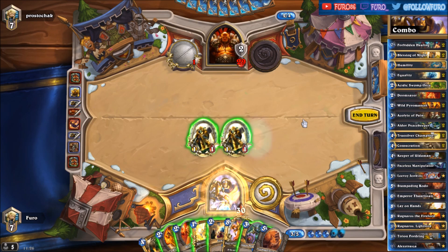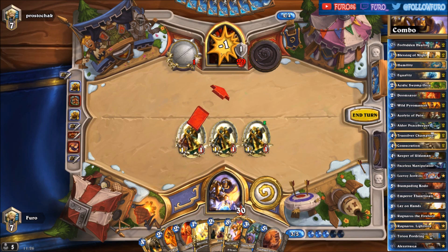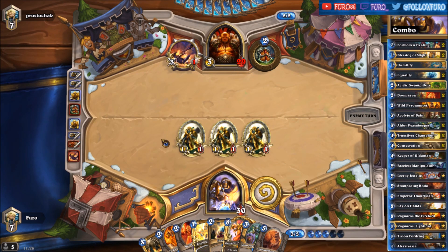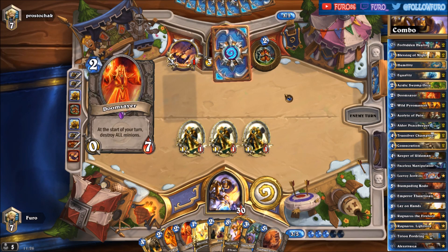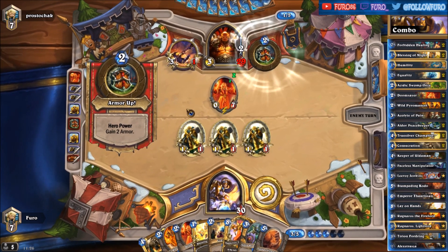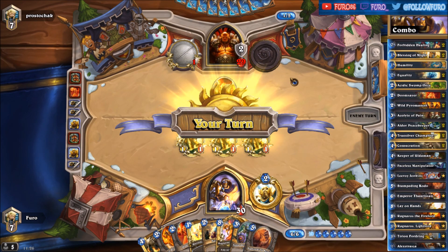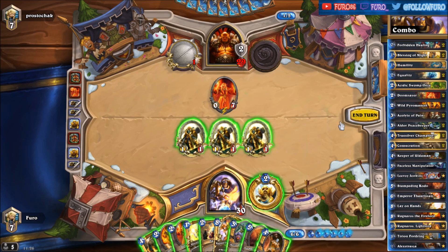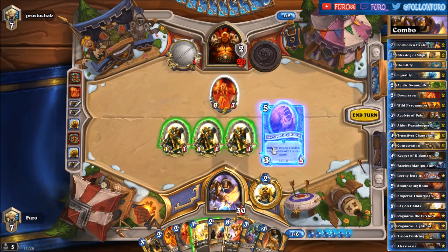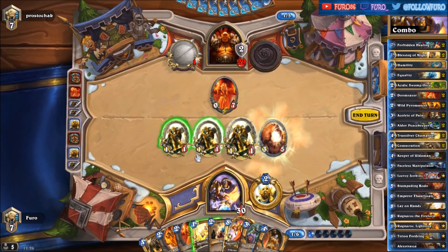As long as he is just armoring up we don't need to play many cards here. No need to play a Doomsayer and prevent his next turn — he most likely will. Oh, he is playing his own Doomsayer. It's not bad for us. We can also just put out the Kodo. Let's do it this way — put out a Kodo so we have a better board.